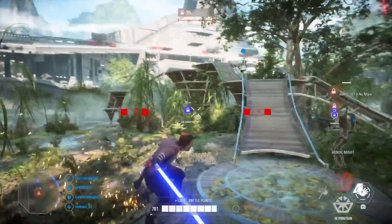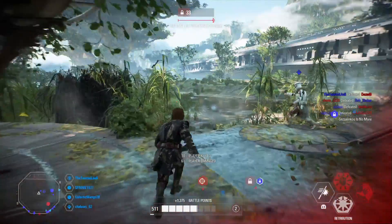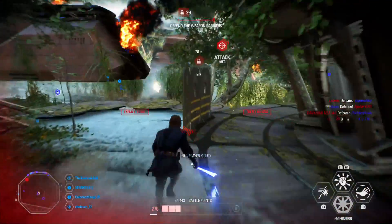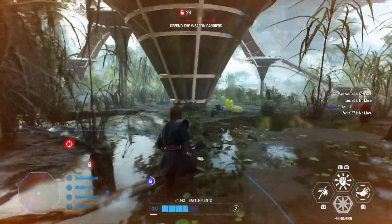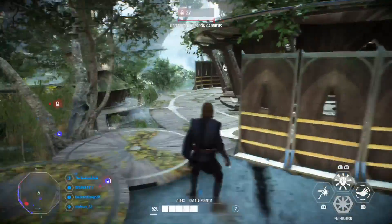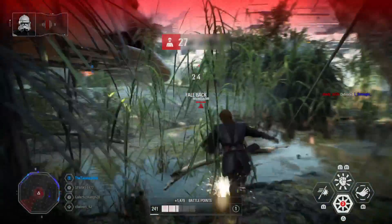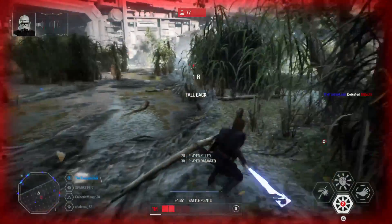The third ability is Heroic Might, the right ability. Anakin is more resistant to attack while holding the ability, and when released he pushes enemies away — the range and strength of his attack multiplied by the damage he absorbed while charging. The more damage Anakin takes while Heroic Might charges, the more damage he puts out. I've seen some absolutely crazy plays wiping out complete squads and full teams of heroes in one go.